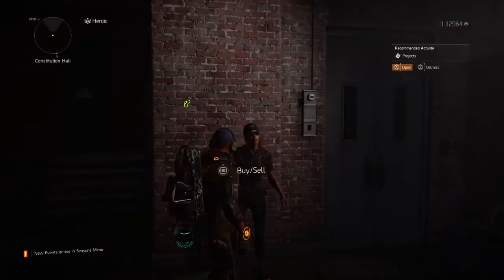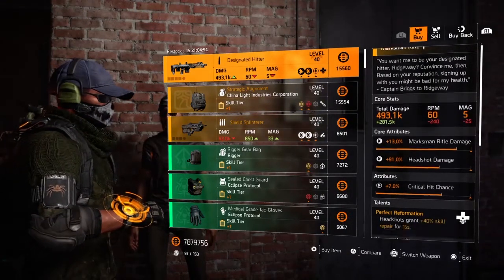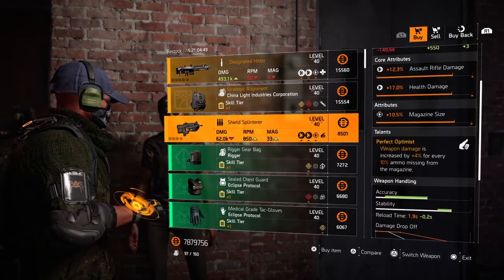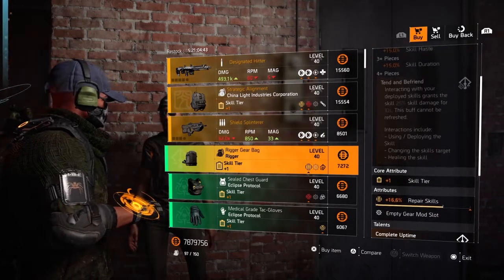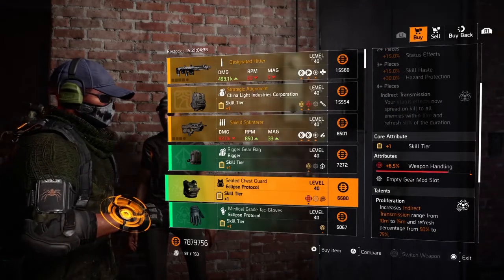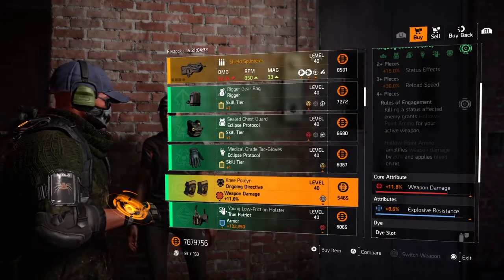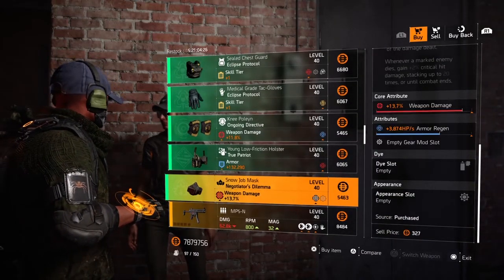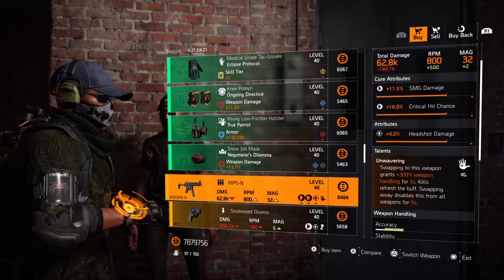Let's look for Cassie Mendoza. Cassie Mendoza — first item up is a Designated Hitter, then we've got a Strategic Alignment, and then a Shield Splinterer. The Shield Splinterer has got better-than-average rolls — we haven't seen her with these rolls in a while, but definitely not the best rolls we've seen her with. Rigger backpack there, and everything else is not really special. I will say that this Negotiator's mask coming up is a lot better than the one we previously saw earlier in the video. And with that, agent, we're gonna call it a week.